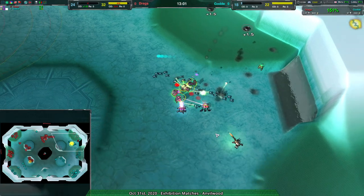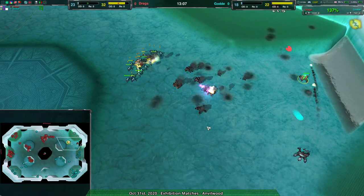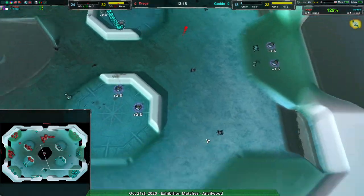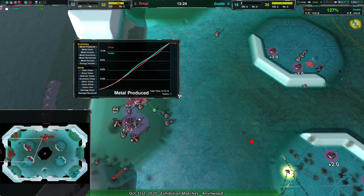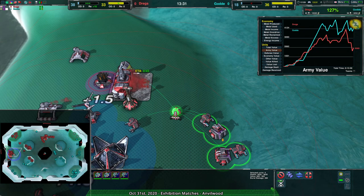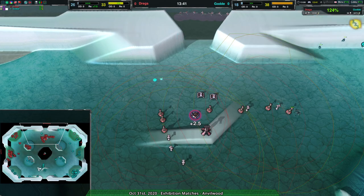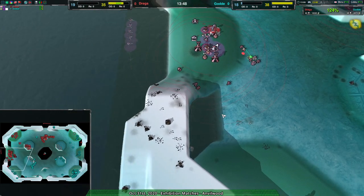There's the jump coming in, going to the back line — takes out a recluse but that is all they're going to be able to take out. The fleas ripping the boys to shreds. Dregs having lost their entire army don't really have a whole lot of options. Recklesses over to the south getting rid of the metal extractors — Dregs, do you have an army at all? Not really, no. There's something else around but basically those units — value nine. The excess is basically nothing. That's impressive: 13 minutes into the game, no excess.